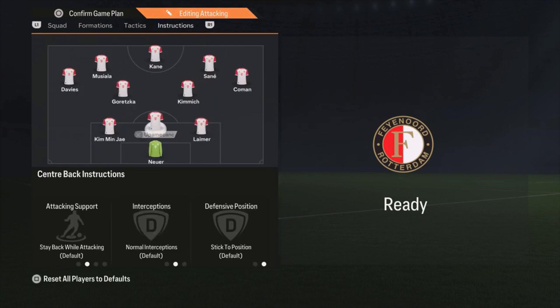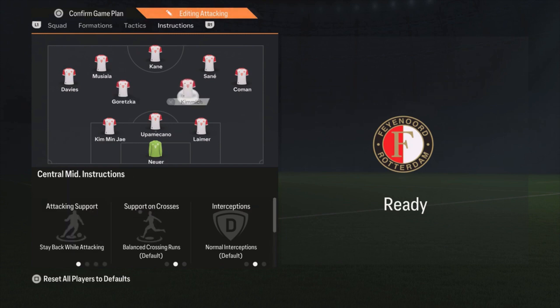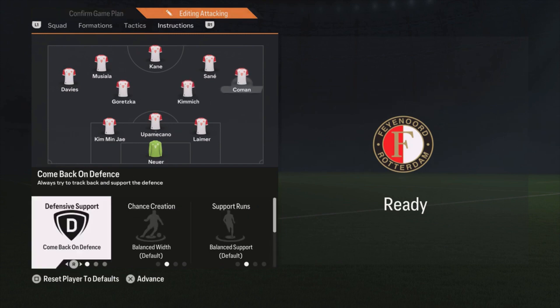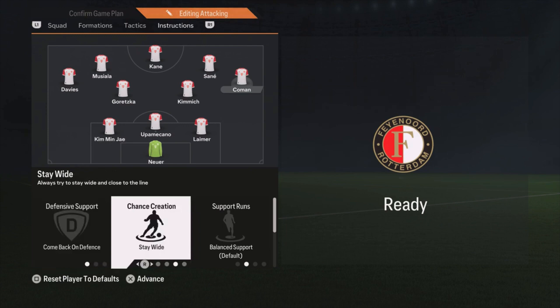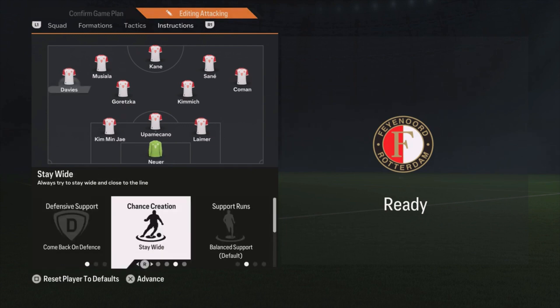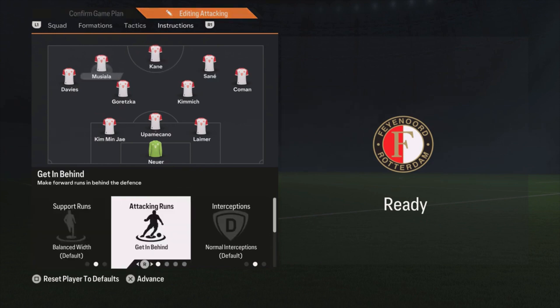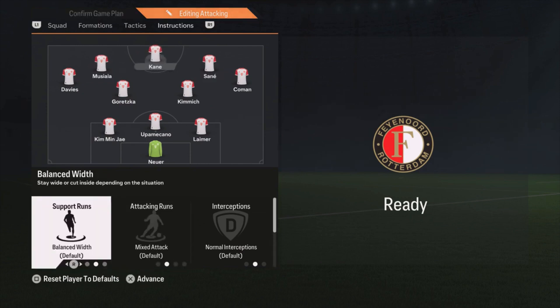For the instructions in the attacking formation: center backs are all on default. Kimmich is on stay back while attacking. Goretzka is on default. Koeman is on come back on defense and stay wide. The same for Davies — come back on defense and stay wide. Sané and Musiala are both on get in behind. And Kane is on default. That's it for the attacking formation.